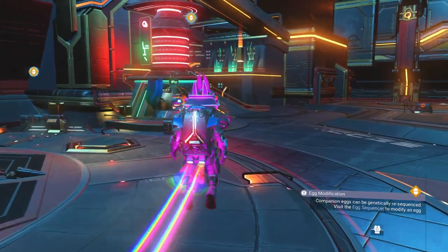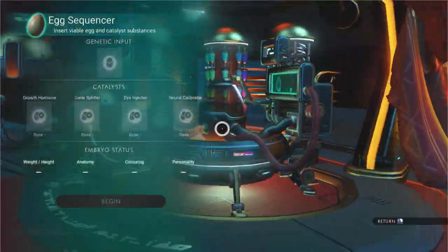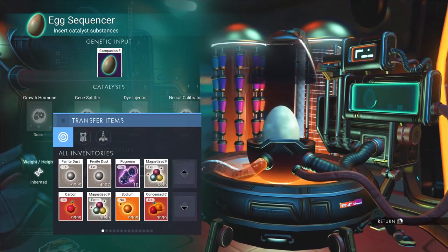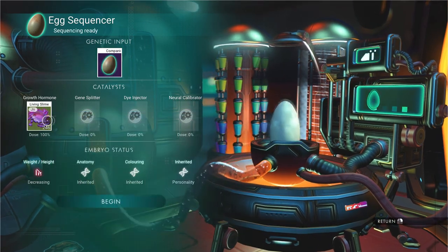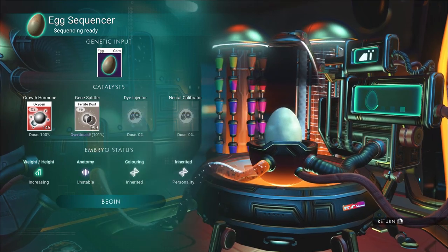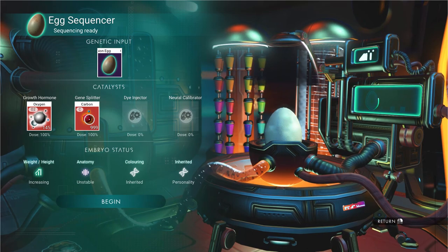Here we go, we're in the anomaly. Run to the back of the room to the egg sequencer. You can see on my navigational bar I have the egg sign, so we can use it. Place the egg in there — look at all these different options. For example, cobalt will decrease the weight and height of this animal. Scrolling down, oxygen increases the weight and height. So I'll put in some oxygen — boom, that increases it.